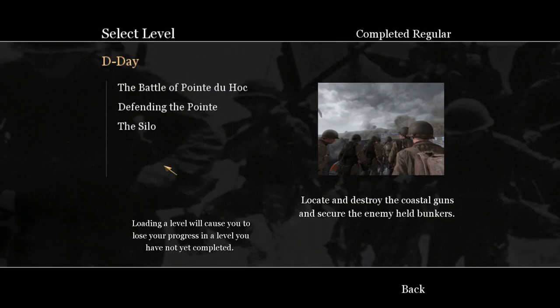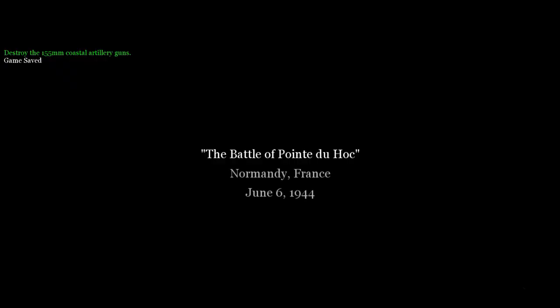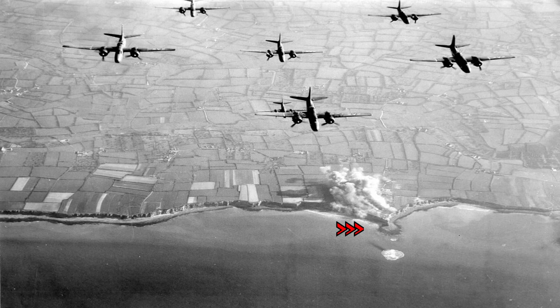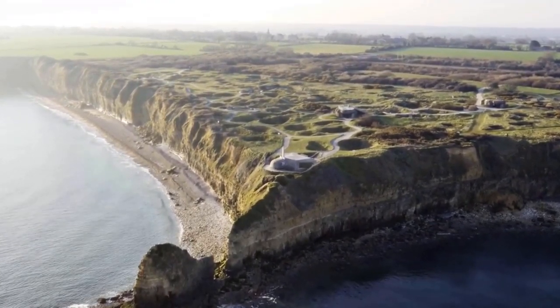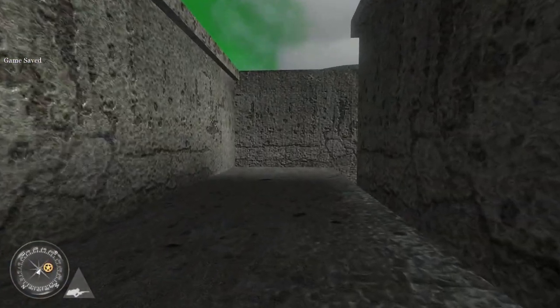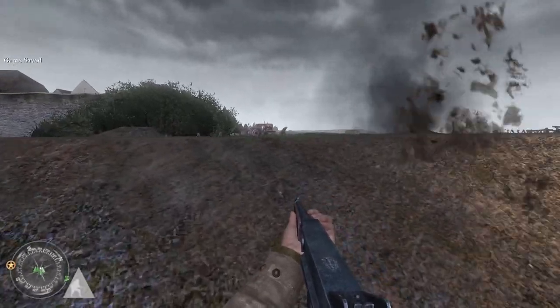The American campaign takes place on, you guessed it, D-Day. But in this case, you're one of the rangers scaling the cliffs at Pointe du Hoc, rather than hitting the beaches. Of course, that doesn't mean we still can't rip off Saving Private Ryan. If you're not familiar with the event, Pointe du Hoc is basically a high cliff that jutted out into the English Channel. From the top of it, the Germans had defensive works believed to contain large caliber guns, which could cover both Utah and Omaha Beach. The rangers had to scale the cliffs using special grappling hooks and rope ladders, and once there, they moved inland and destroyed some 15.5 centimeter howitzers before facing German counterattacks and finally being relieved roughly two days later. In general, most of this battle is portrayed fairly faithfully, at least by action video game standards.